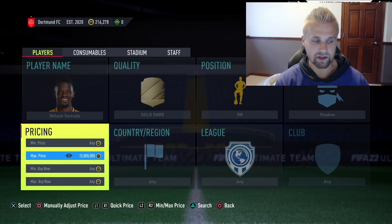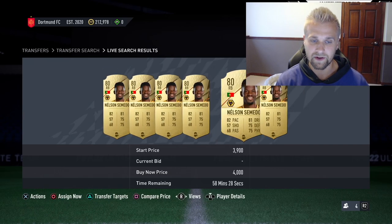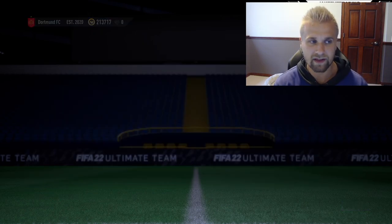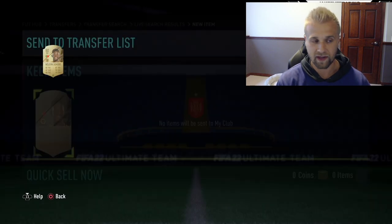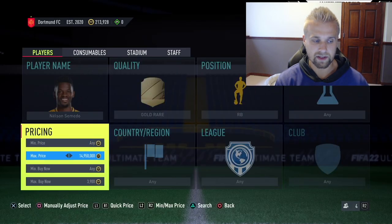You can take this further by also memorizing what Tomato goes for as a right back with the position change and with a Shadow chemistry style. I put on a Shadow, search by lowest buy now, and it's about 4k. We picked one up for 3300, we'll sell at 3900 — that's around 500 coins profit right there. People don't know these combinations sell for different prices. You can snipe or bid at 3300 or under and make 500 coins to a k per card. I listed it at 3900 and it sold on video.